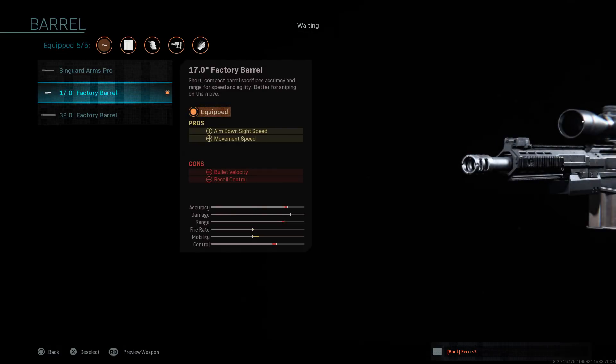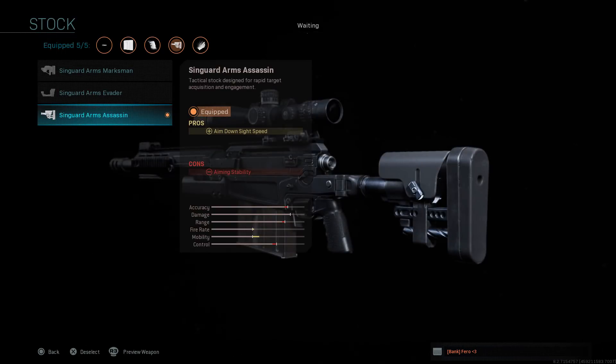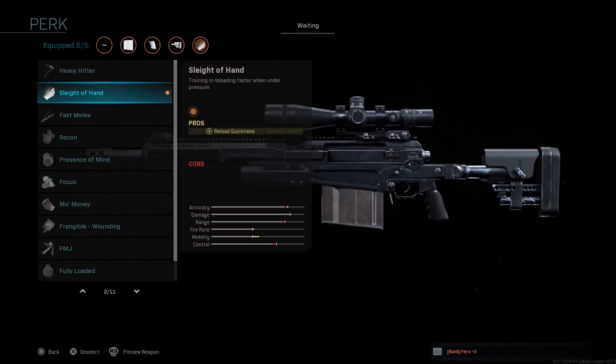The biggest thing on this gun that you're going to want to add is the 17.0 inch factory barrel — the shortest barrel in the game. The pros are aim down sight speed and movement speed. The ADS speed is the biggest thing a lot of people were complaining about during the beta, and it's finally here. Even though it removes some accuracy, range, and control, the mobility and how fast you can zoom in is the biggest thing for any sniper trying to push up quickly. You don't need anything for laser or optic, but you do want a stock.